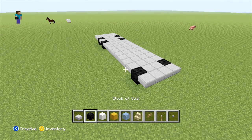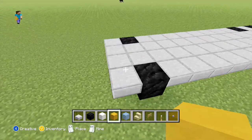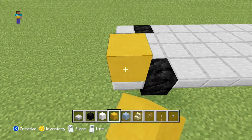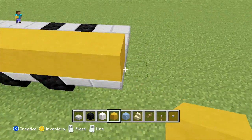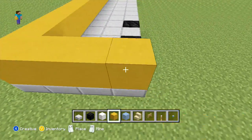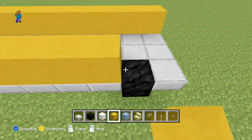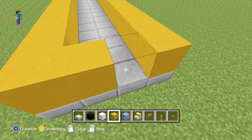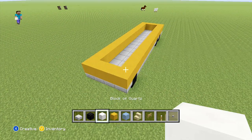After this, on the outside row all the way around, you can just place your yellow stained clay. Then just filling in the middle with your quartz.